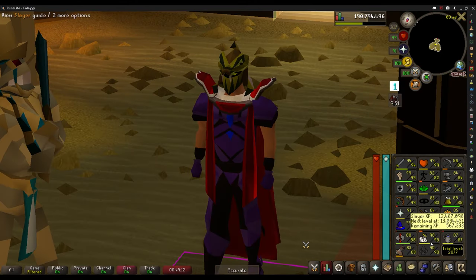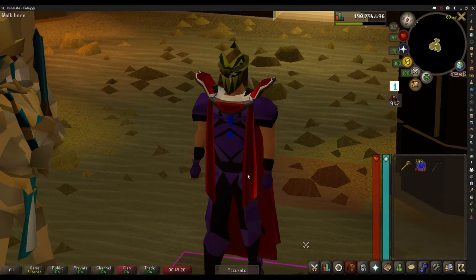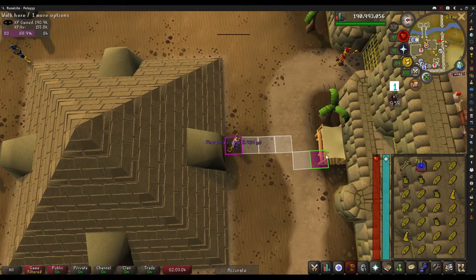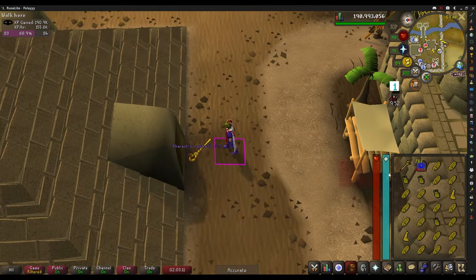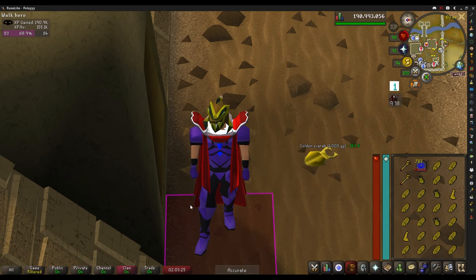Now that I have 90 Hunter, I'm going to go back to Pyramid Plunder and try to get myself a scepter for the collection log. Look at that — a Pharaoh Scepter! Very nice, and totally unexpected. I was only here for about an hour and a half today. We got it.